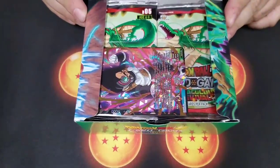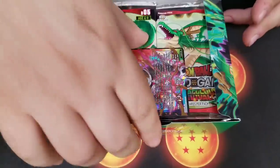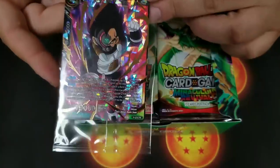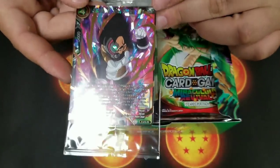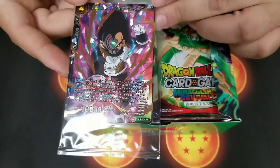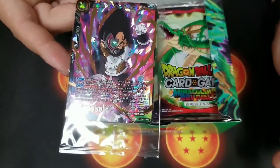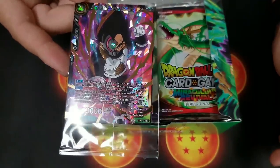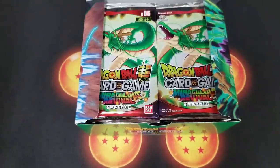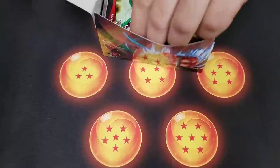We have a new promotion here with Set 5 — the box topper is the Black Mass Saiyan. It's a pretty decent card; I'm not really too fond of this one as opposed to the other ones in the set, like the SR and the one-drop. But it's not too bad — I'm sure it's going to have its niche somewhere in the meta, and the artwork is really dope.